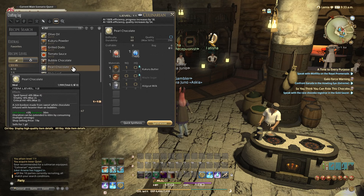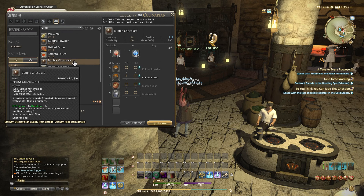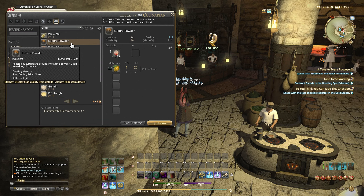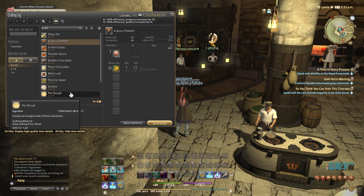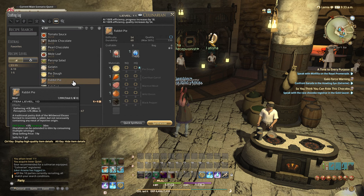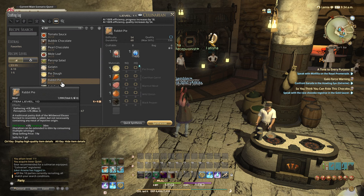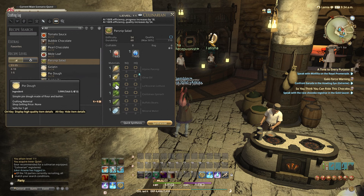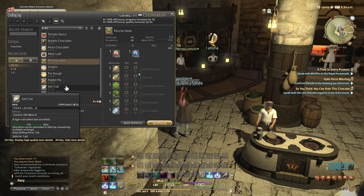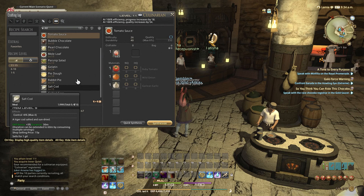We have these dishes now: kukuru butter, milk pearl chocolate, bubble chocolate. How do we make kukuru powder? We can make kukuru powder — we need two of it, and we have two. I wanna make rabbit pie — we'll need pie dough. But wait, why does the rabbit pie look like that? It looks like fish. Whole parsnip salad has a lot of ingredients. Mole leaf — those are simple ones. This one's literally just tomato sauce.